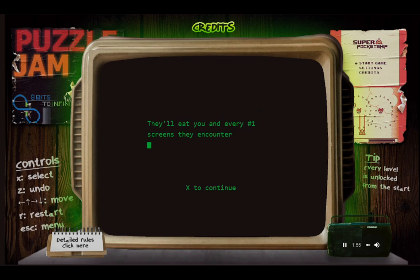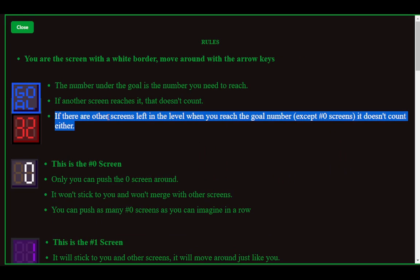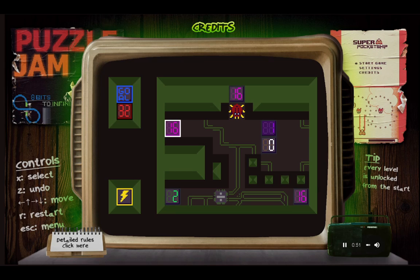Watch out for angry bugs — they'll eat you in the number one screens. The one can't merge, but it will eat, and it'll propagate too. I move to the left, the one gets taken, the 16 gets taken — not an outcome I really want. The goal is still 32. Aren't I 32 right now? I need to get all screens — if you click detailed rules, it shows that if there are other screens left in levels, it doesn't count. You need to get rid of the other screens.